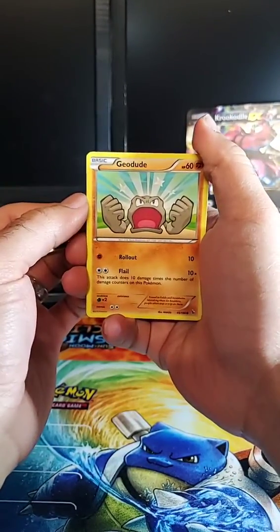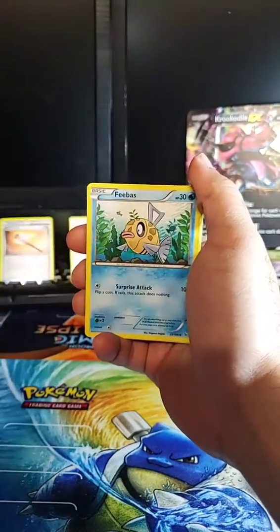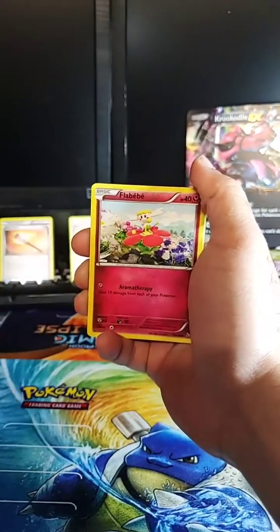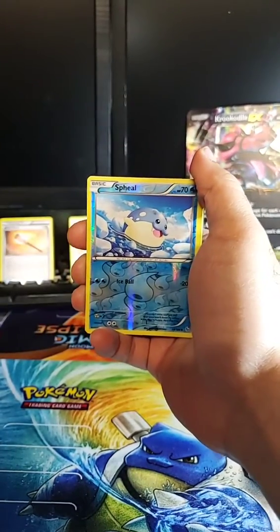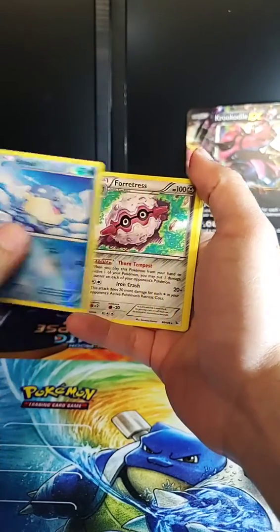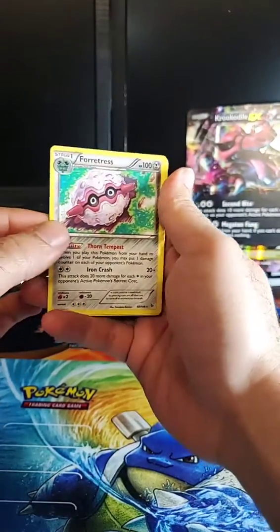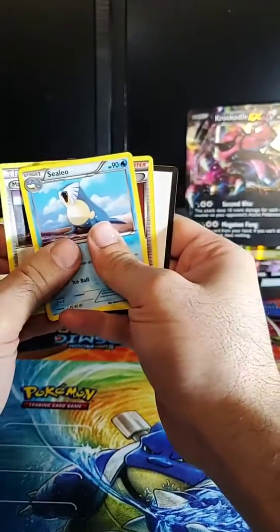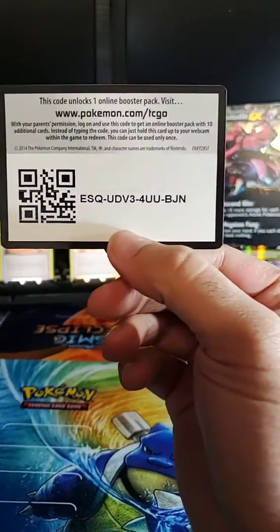Here we go — Geodude, Fletchling, a Phoebe, a Pidgey, a Flabébé. The reverse is a Spheal, and the rare is a Forretress — really nice card though. Non-holographic again. We got Magnetic Storm, a Skyla, Lysandre, and a code card.